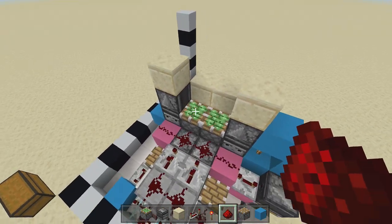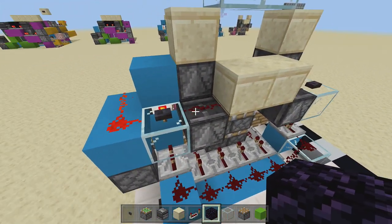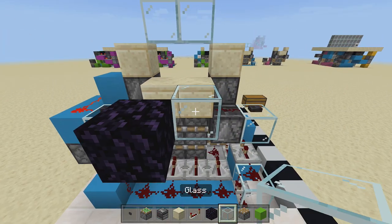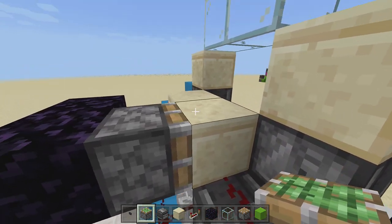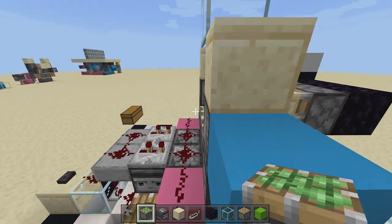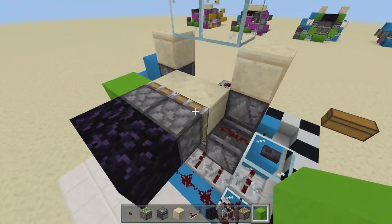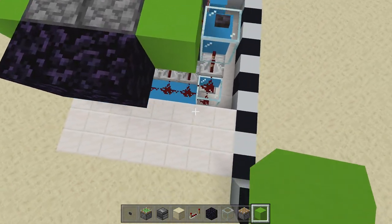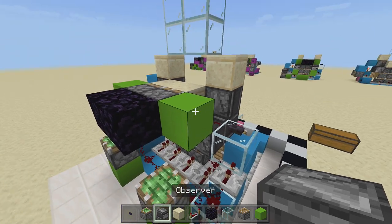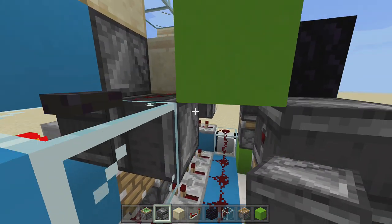Now we're going to make it so it can push the blocks over. We need our immovable objects, so come right over to where we placed in these blocks next to the observer blocks and come out two blocks, placing in your obsidian block on each side. Take out sticky pistons and face two sticky pistons towards your blocks of choice. To hook these up so they push the glass blocks over to pull down the second set, place one block here and one block here next to those sticky pistons. Come a block up in the corner on each side with two sticky pistons facing up. Take out your observer blocks and face them in towards the block — the little red dot should be facing towards your creation.